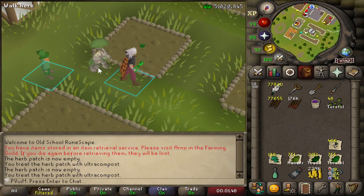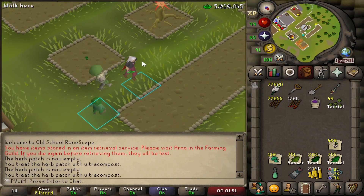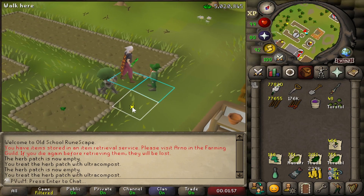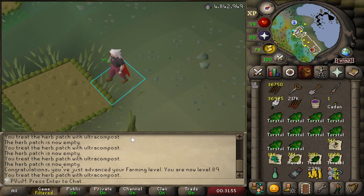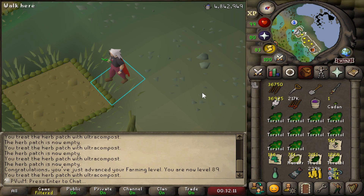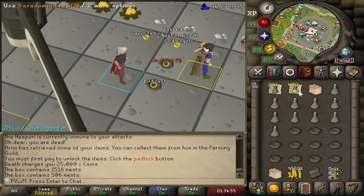I'm confused - there is a farming pet here and I somehow thought it was mine, but there's no one nearby and it's been sitting here for a couple of minutes. I don't know if this is just a visual bug. In typical fashion I missed the level up, but that's 89 Farming. It's kind of surprising to get that level because it's almost entirely from farming herbs - Torstols do give a lot of experience.